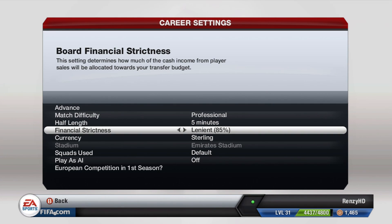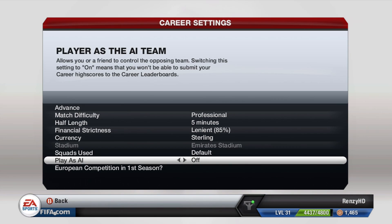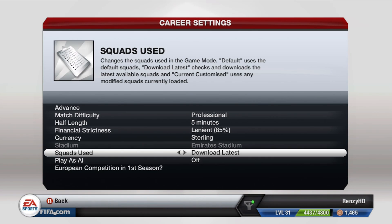This setting determines how much cash income from player sales goes towards the transfer budget - I'm not going to be the manager, though you can actually become the manager after you retire, but it won't make any difference right now. We're going to go Sterling, just because I'm used to it, and then squad use default. I'll still download latest just in case there's a new update.